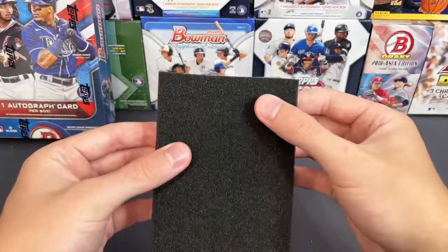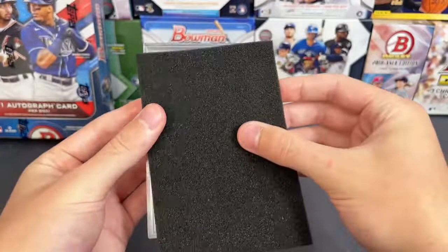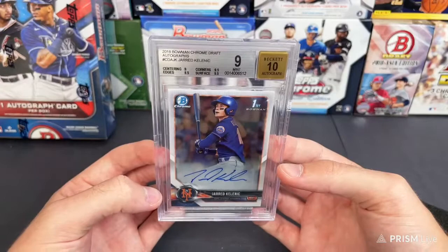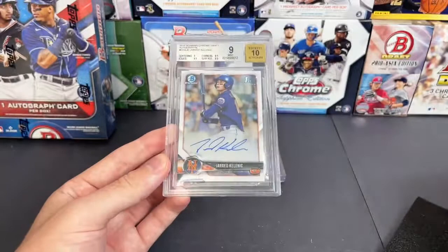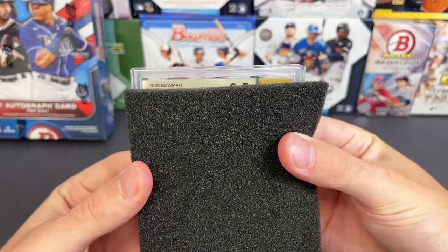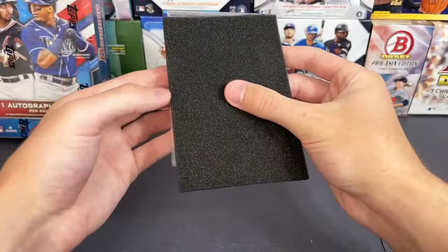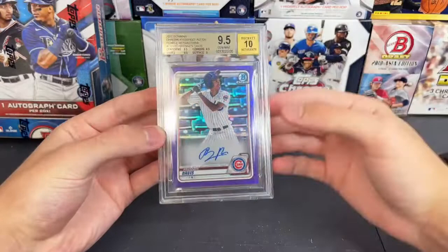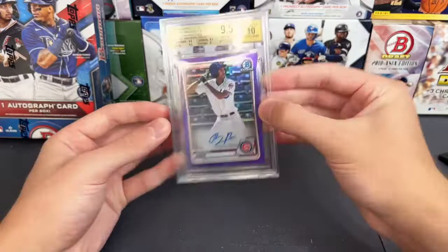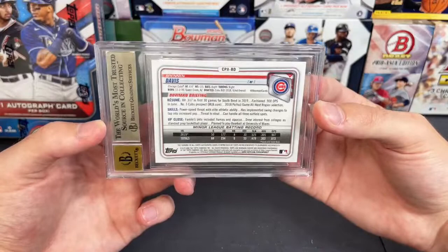Next one up — BGS graded card, 2018 Bowman Draft. Going to be a Kellnick — 2018 Bowman Draft first Bowman auto. He's been struggling this year but still a cool card. That is a 9 with a 10, going out to the Mets. Then last card right here — from 2020 Bowman, that is a 9.5 with a 10. Going to be something purple — it is going to be Brennan Davis, his first Bowman auto since he didn't have first Bowman autos in 2018 Bowman. Really nice card, 9.5 with a 10 autograph from 2020 Bowman, going out to the Cubs. Nice hit for the Cubbies.